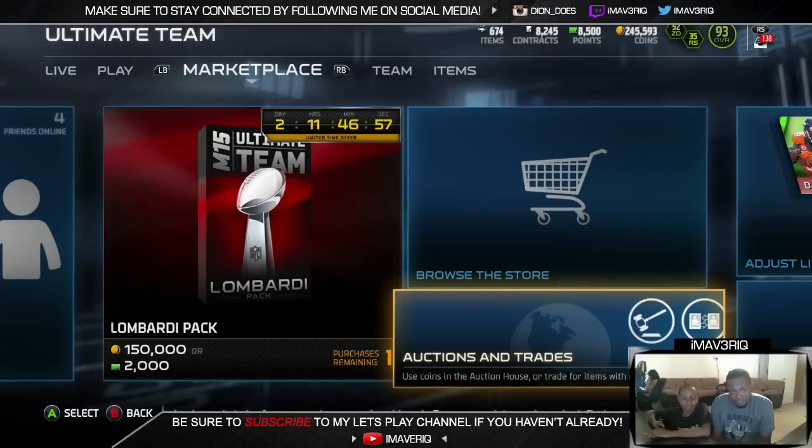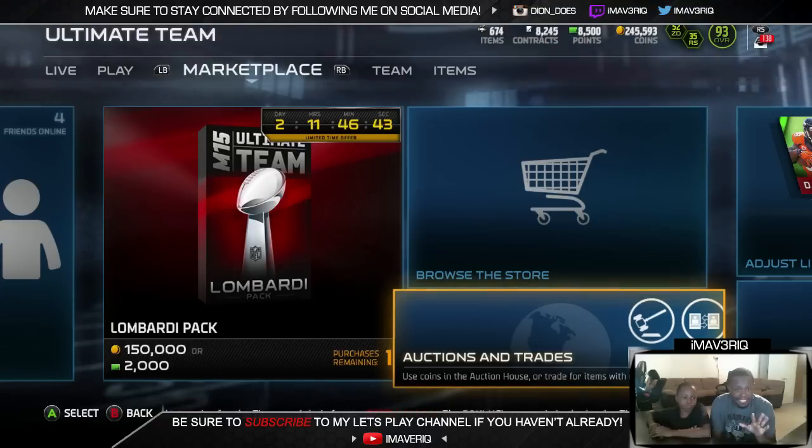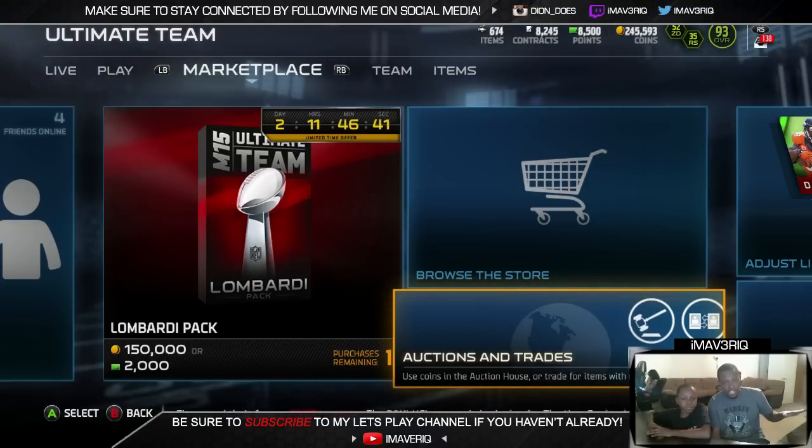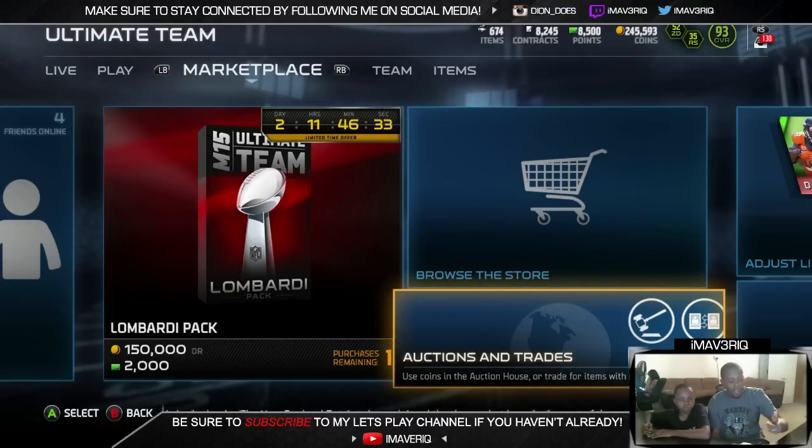How does the egg wager work, Trent? Let them know. Every time somebody pulls an elite from the guaranteed elite, the guy who pulled the elite would get to crack the egg over the head of the guy who did not pull the elite. Clear enough, right? Hopefully. Let me re-explain that, just in case you didn't grasp it.